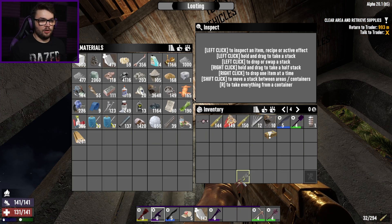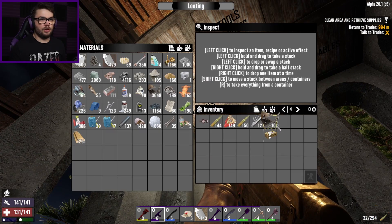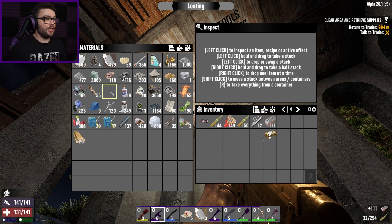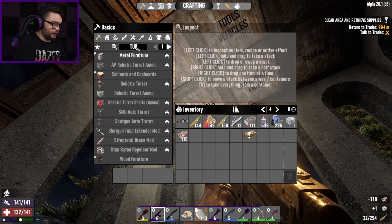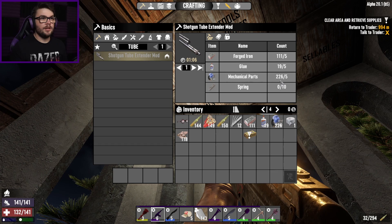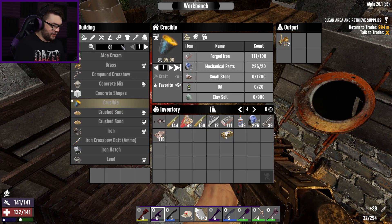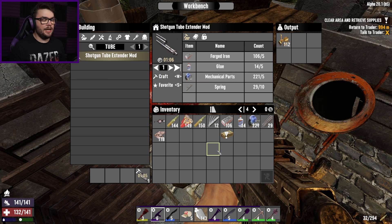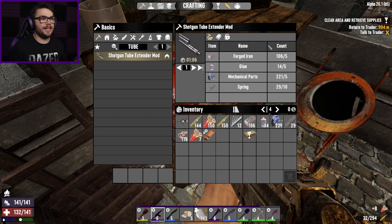Before I wrap this up, what I need to do is put you back and get my regular stuff back again. You can both go into there. I need to grab myself the iron, the glue, mechanical parts, and probably duct tape - to make myself the tube mod. Springs, not duct tape - okay that's fine, I've got those two. Grab that and chuck it into this one. Tube mod - make my shotgun even better again. Which just means I have to take you out and chuck it into something else later on. Easy peasy.